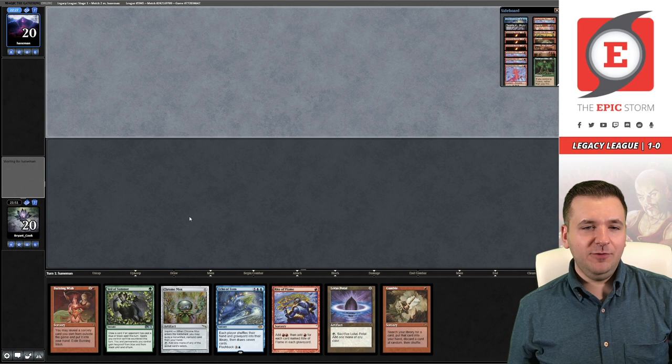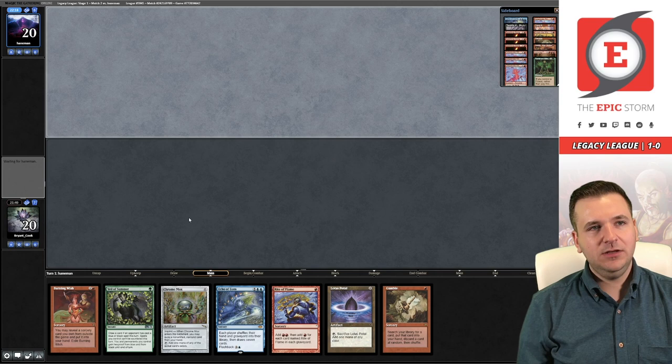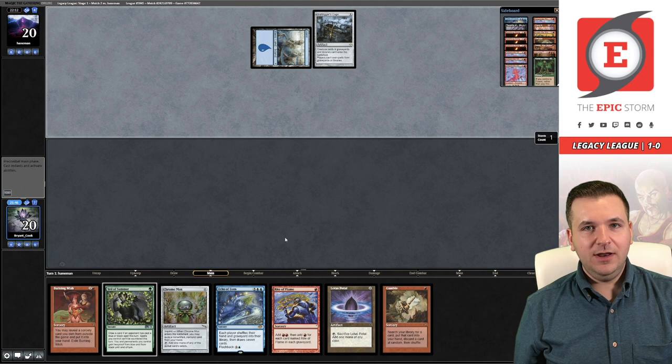Game three against Merfolk. This hand is a Lion's Eye Diamond short of being the absolute nuts. I'm going to keep this because we do have a Gamble — we have to get a little bit lucky to not discard the Diamond we want to gamble for, but this hand is definitely a keep. It's a turn one Echo with Veil backup and that's just a hand you don't mulligan.